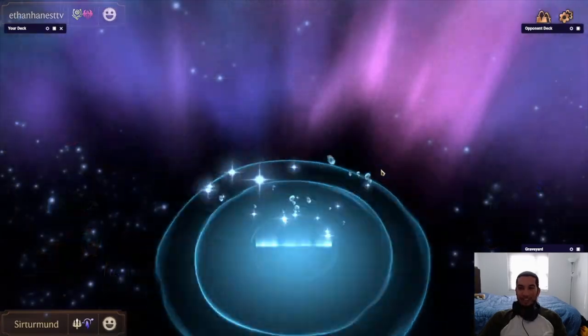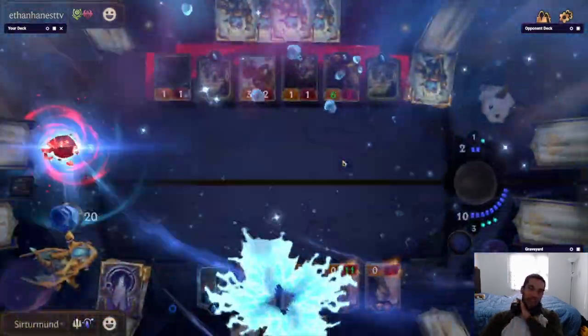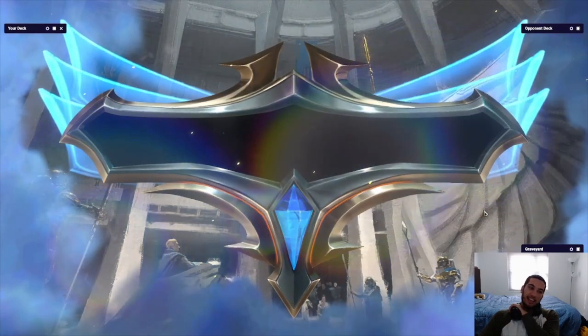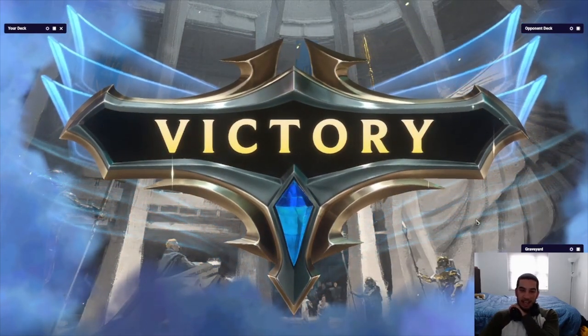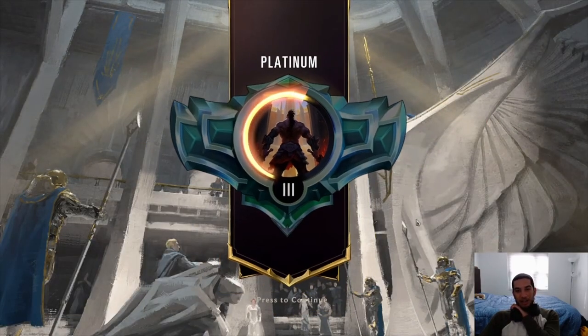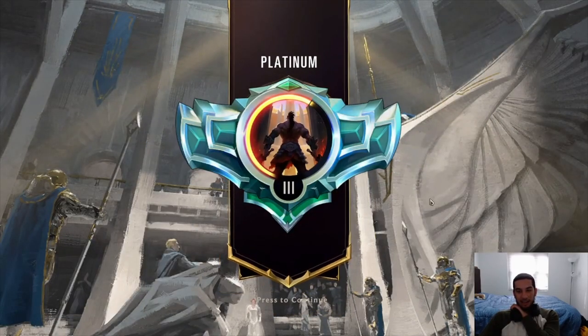So we ended up winning with Starspring in this game — that's pretty good. We got lucky though that he kind of slowed down a little with his units. Because he ended up having a lot of removal — all three Buster Shots, a Minimorph, one Flock. So he ended up not getting his win condition. And we were able to hit the Mayors as soon as they could damage. Yeah, GGs.